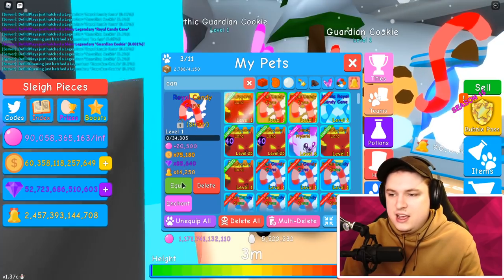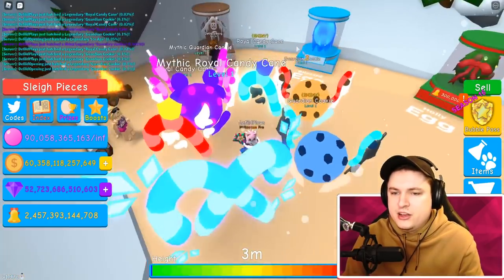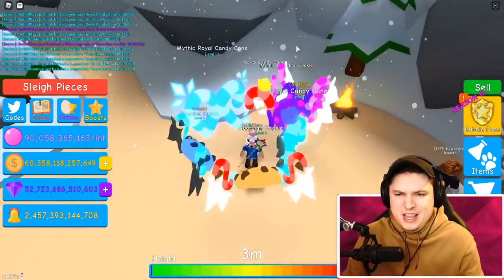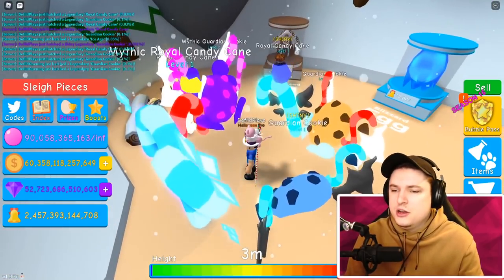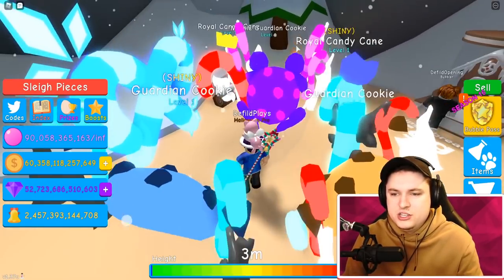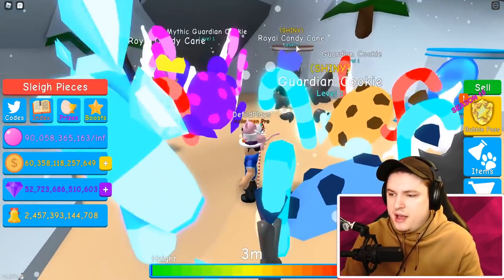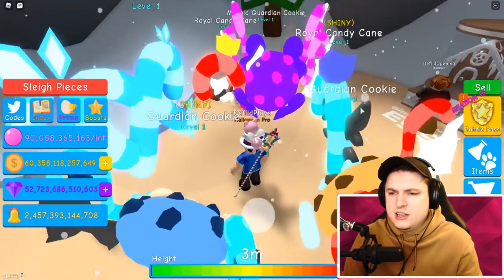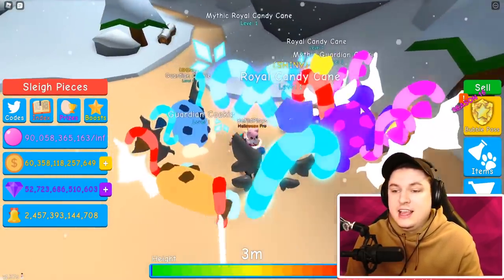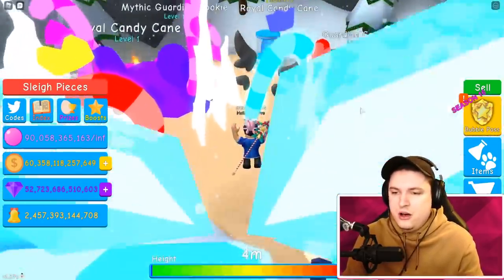We got ourselves the candy cane, and also a mythic royal candy cane and a normal one — we've been pretty lucky. The mythic royal candy cane actually turns into two candy canes. The normal shiny one is blue, the same color, and the normal one is just the red one. Then we have the mythic guardian cookie, which has extra swirly lines like candy canes on the sides — it looks really nice. I think I like the candy cane more though.